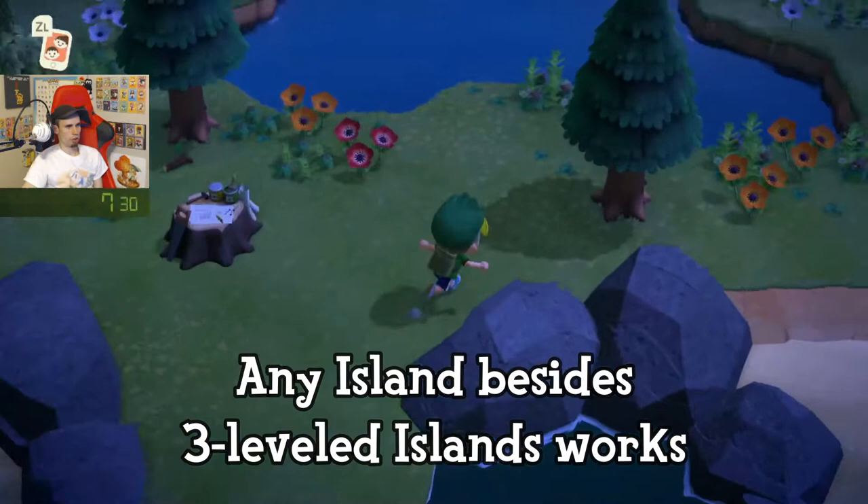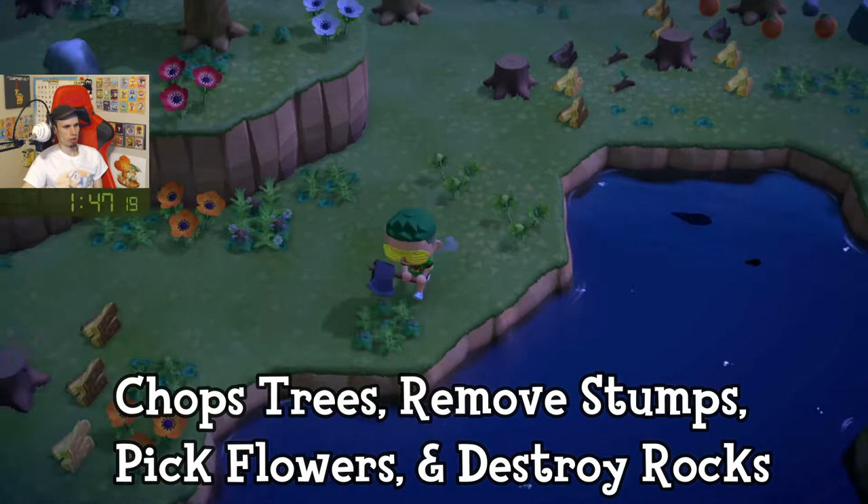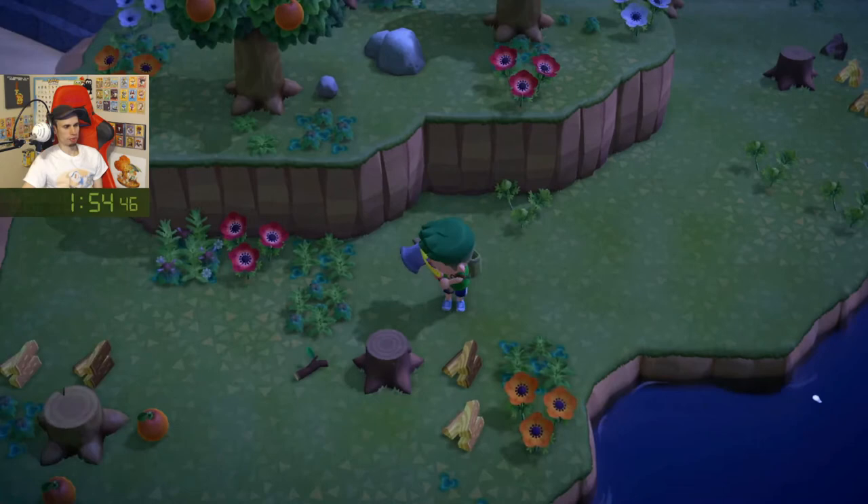And we've landed. The first thing you want to do is run around and clear everything out. You want to destroy all flowers, all rocks, all stumps, and all trees. Anywhere that bugs can spawn that you can get rid of, you want to minimize.